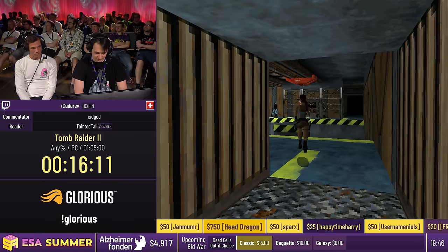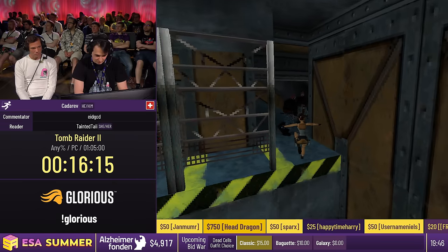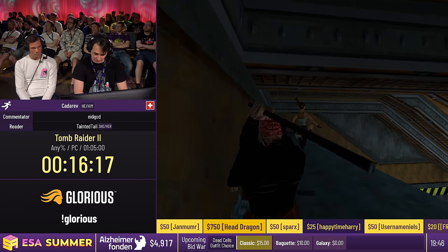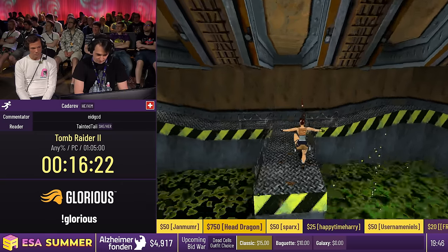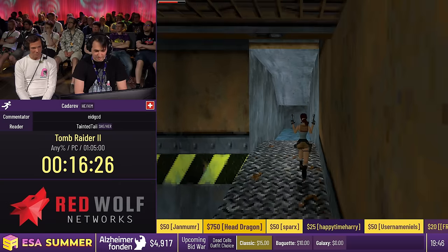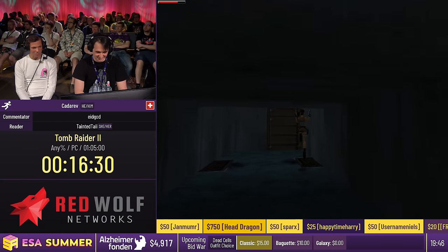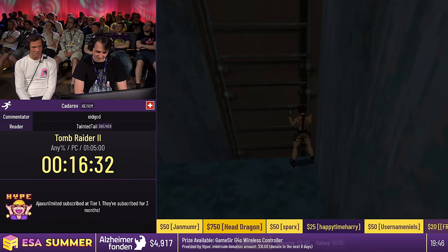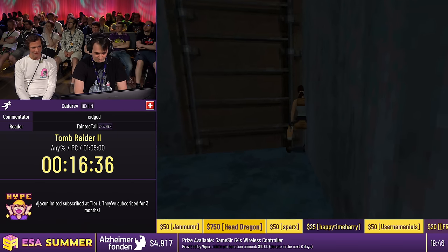There is a somewhat small platform here we can use, and these guys definitely always cooperate. This pool might or might not be filled with acid. And here is the biggest lever I have ever seen in any video game — it goes up really high, but luckily we can skip it all. I think if you climb it it's like one and a half minutes just holding a key. The climbing animation is really, really slow.